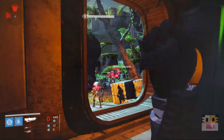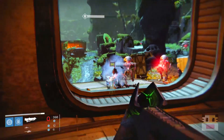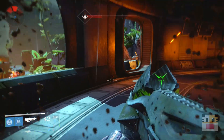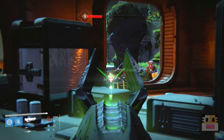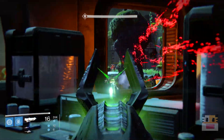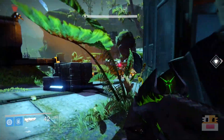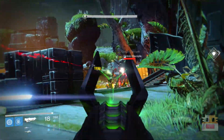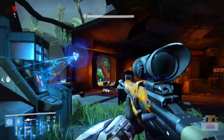Before I get to the actual review, I wanted to talk about how you actually get this weapon, because there might be people wanting to know how to get the Necrochasm. Basically, what you need to do first is get a Husk of the Pit. To do this, you have to kill the enemies called Sword of Crota, whether they're out in the wild on patrol or in a mission. I recommend going on the Fist of Crota mission on normal, killing the Sword of Crota near the beginning, and farming until it drops the Husk of the Pit.